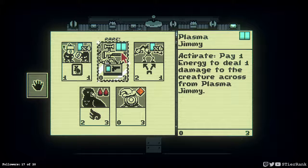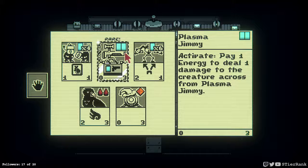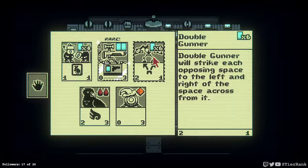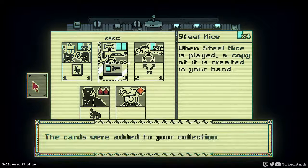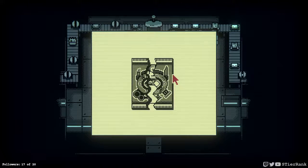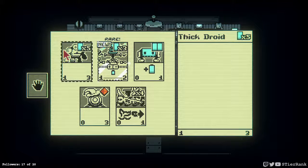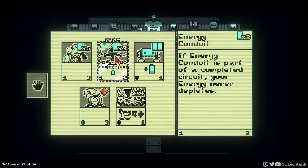Steel Mice. Plasma Jimmy — activate: pay one energy to deal one damage to the creature across from Plasma Jimmy. Nice. Double Gunner — will strike each opposing space to the left and right of the space across from it. Takes six energy to play. Wow, sounds pretty powerful though. Thick Droid — Energy Conduit. If it's part of a completed circuit, your energy never depletes. Well, that's really cool.